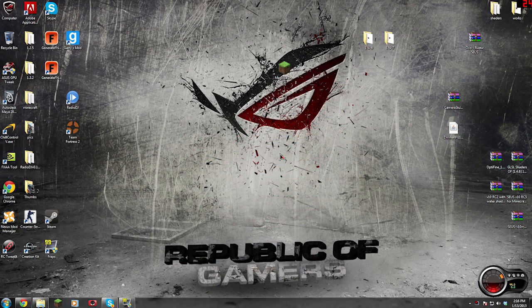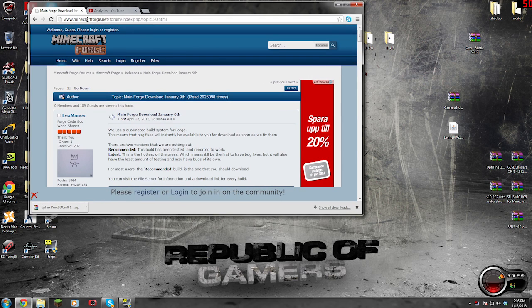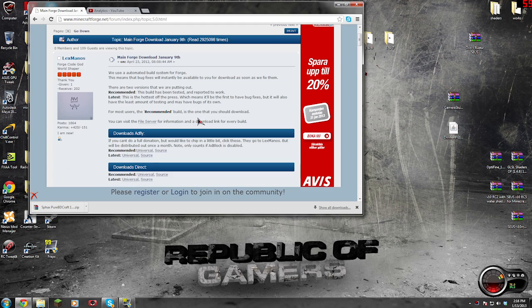I'm going to try to keep this quick and simple. In the description you'll find a link to Minecraftforge.net, and you're going to get a direct link to here. What we're going to do is go to Downloads and go to Recommended, and we want the Universal. So you're going to click the Universal and then bring it down.